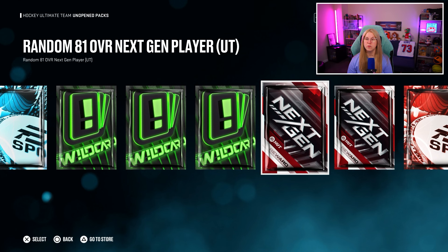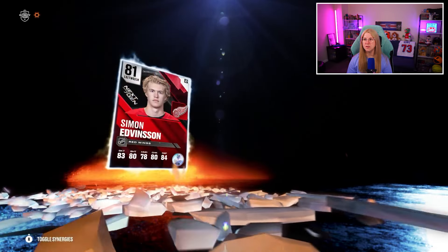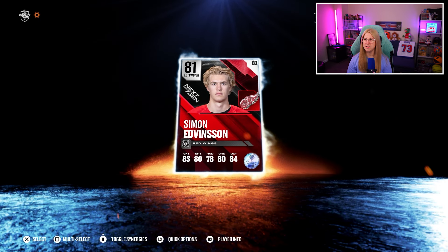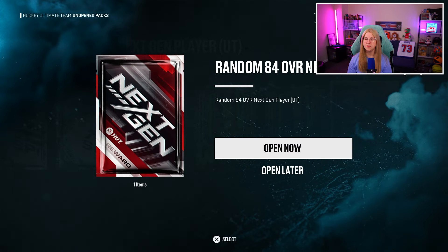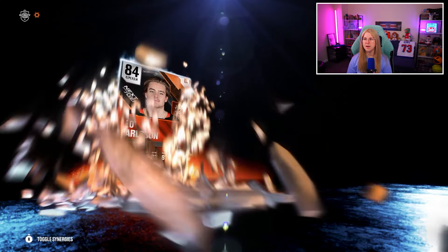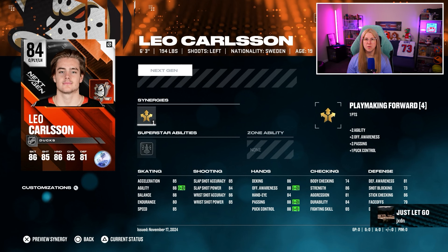The next packs are the random next-gen cards, which will basically help me complete the objectives. It's Simon Edwinson — actually the card I really wanted. He goes for around 40k as well, so considering I need to score goals from the blue line, Simon Edwinson will be a good one. Now let's see who we're getting at the random 84 overall. Please be someone usable — bang! Okay, Leo Carlson. Not the one I really wanted, but I can use him in my first line if I decide to grind some squad battles for the objectives.